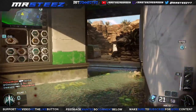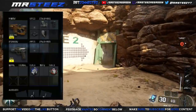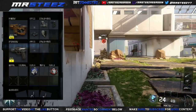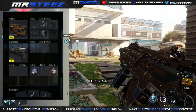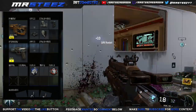As a primary, we've got the HVK-30 with the quick grip. The quick grip obviously helps us ADS fast, because this game is pretty fast paced — a little bit slower than Advanced Warfare, but still pretty fast paced. You've got to have your gun up as fast as possible to win the gunfight.